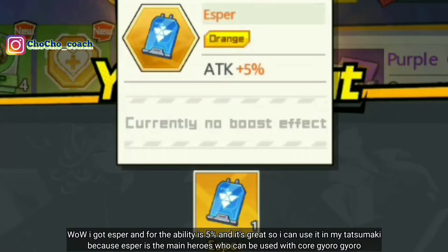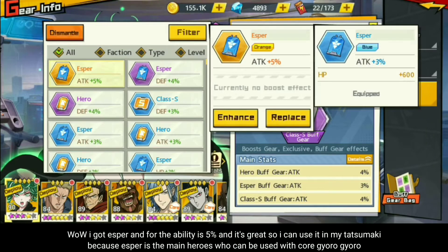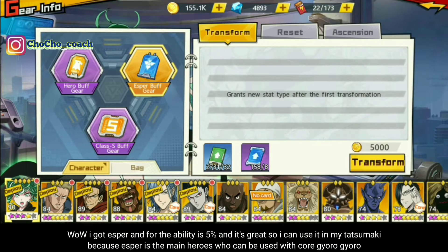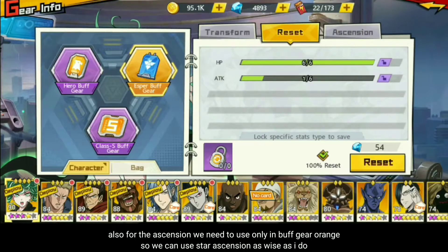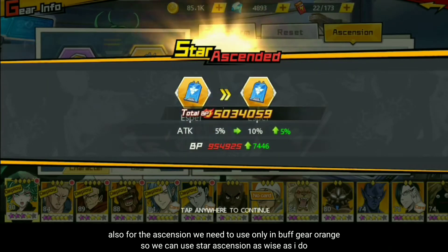Wow, saya mendapatkan esper dan attack 5%, dan itu sangat bagus untuk hero Tatsumaki yang saya punya. Karena hero esper merupakan hero yang sangat digunakan pada saat core hero-hero teman-teman, jadi kita bisa melakukan transform saja. Satu hal lagi untuk ascension-nya — lebih baik teman-teman melakukan hanya pada buff gear yang berwarna orange, karena untuk menghemat star ascension juga.